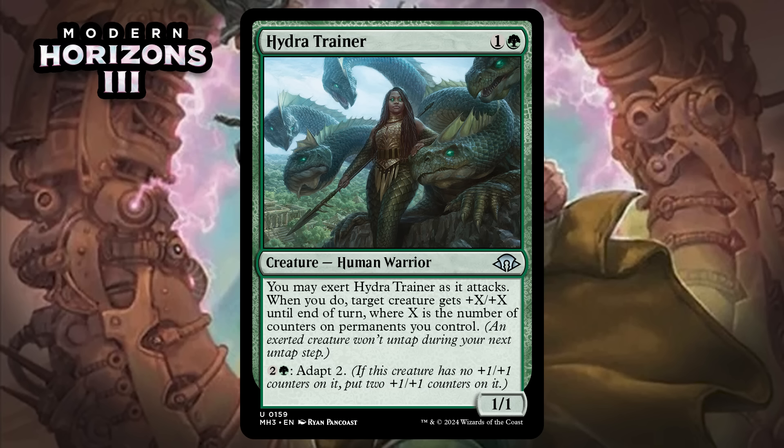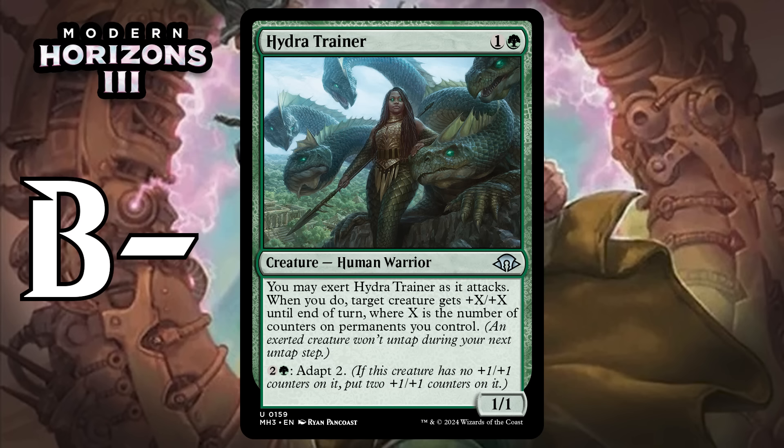Next, it's Hydra Trainer, which for one generic and a green is a 1/1 Human Warrior at uncommon. You may exert it as it attacks — when you do, target creature gets +X/+X until end of turn, where X is the number of counters on permanents you control. An exerted creature won't untap during your next untap step, and it has Adapt 2 for two generic and a green. A two-mana 1/1 is real bad, but this can become a 3/3 on the next turn and potentially attack as a 6/6 all on its own. The exert effect can also buff something else, and the later you go in a deck with lots of +1/+1 counters, the bigger this buff is going to be. The only knock is it starts out so inefficiently, but it becomes really efficient before too long — giving it a B-.